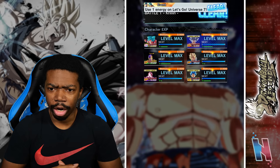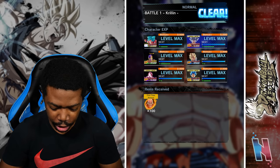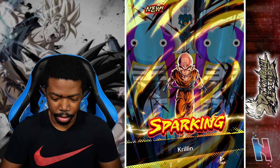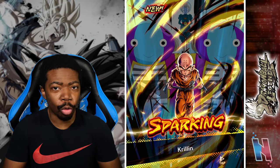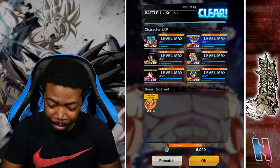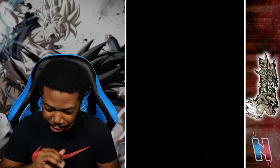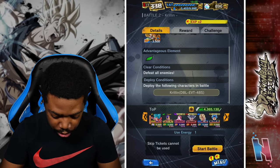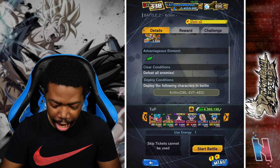I believe we do have to use each character. Oh, we got Krillin! It's so cool that they're doing the card art based off of the actual splash screen from Super — that fire, I really do like that. So we got Krillin, let's see, and now we have to use Krillin.